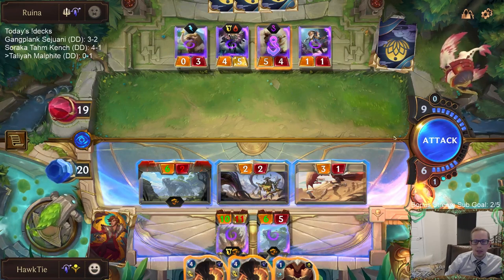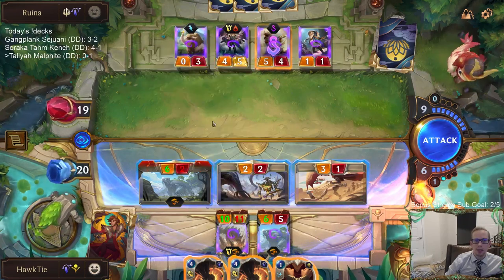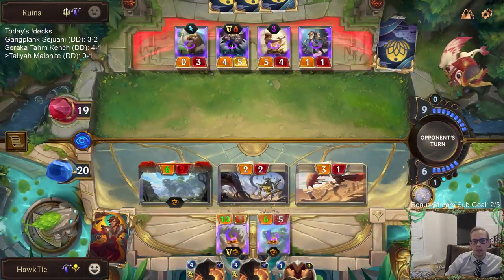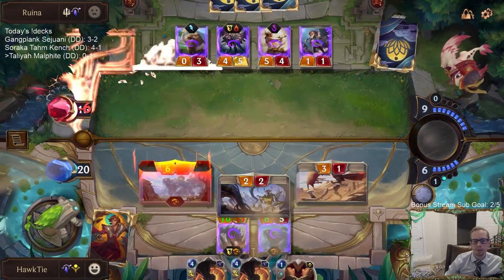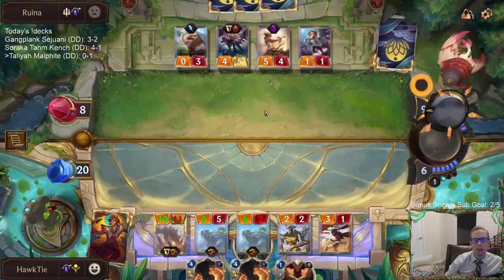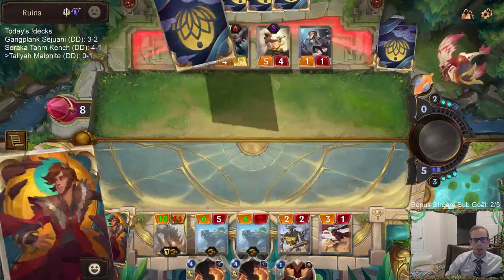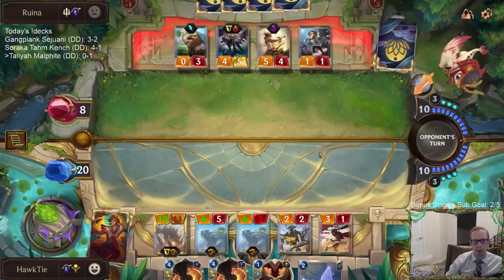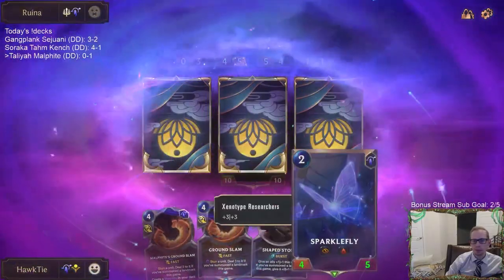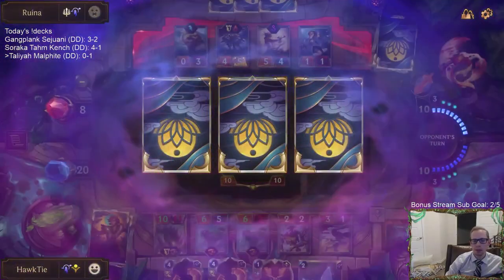Yeah, we'll just put them down to eight. I could have my six-two challenge this five-four and just trade, but maybe not. The reason to trade is to make it more difficult for a Concerted Strike to kill my Malphite. We found something with the Sparklefly — alright! They think they're something, hehe.